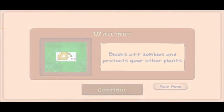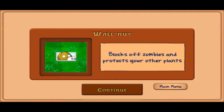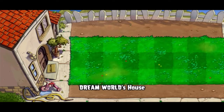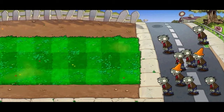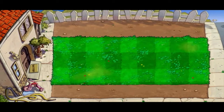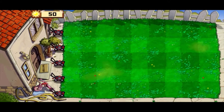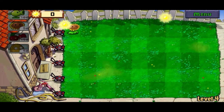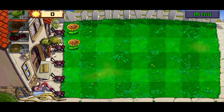This is your basic defensive plant — the Walnut. Yes, there are many puns in this game and I love it. This is good for when, say, you can't plant another Peashooter in time for a conehead. The Walnut buys you a lot of time. Now that we need to cover more ground, I'm going to be planting more Sunflowers because we're going to need more Sun. I usually plant the first two Sunflowers right off the bat.